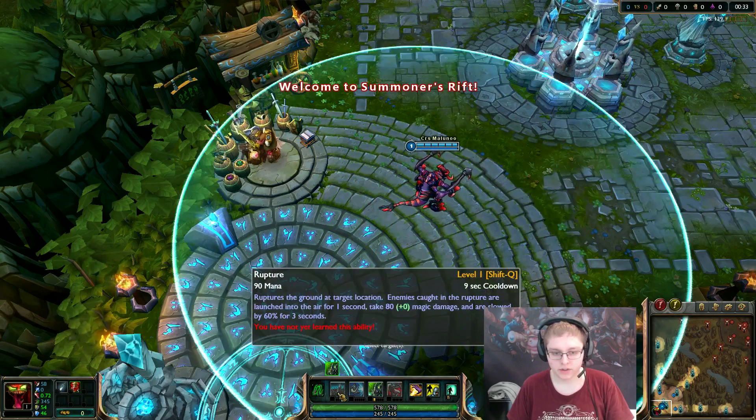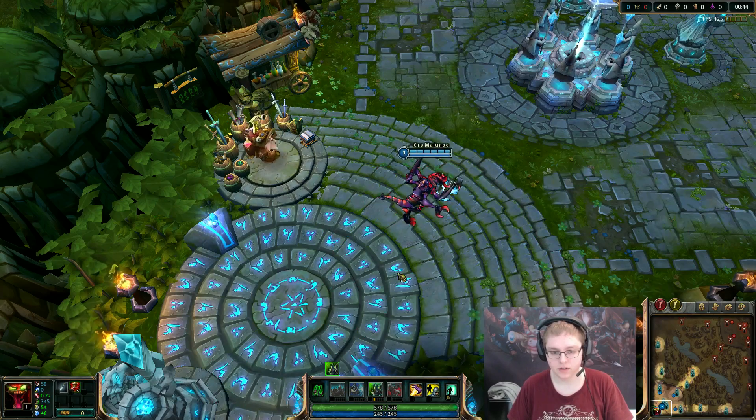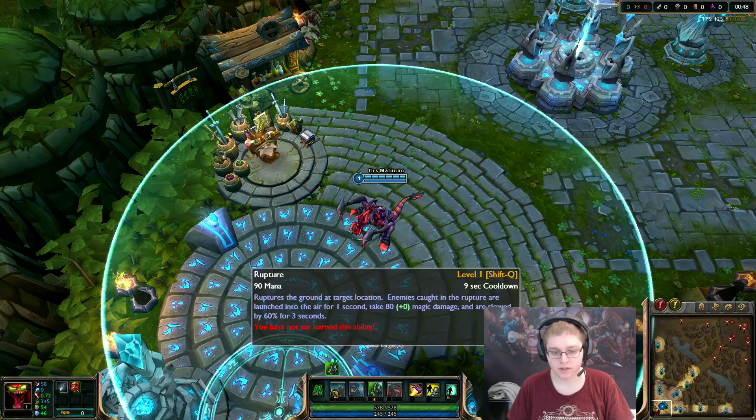Then you want to get one point in Q and leave it at one, because the CC doesn't get any better — it's just more damage. Then one point in W at level 3 to have all your spells ready for ganks. After that, max your E first, then max W second, and then max Q last.